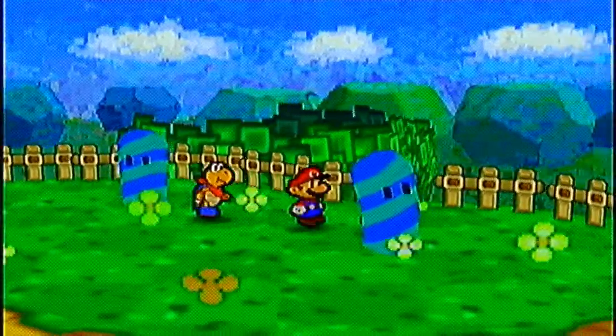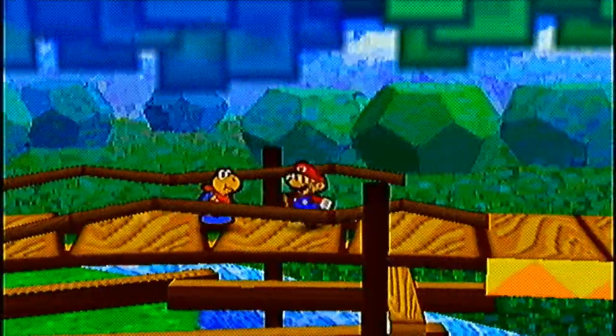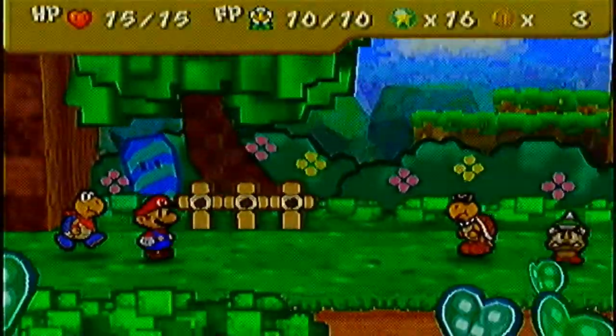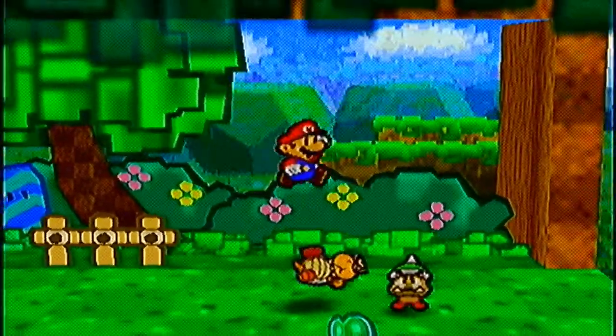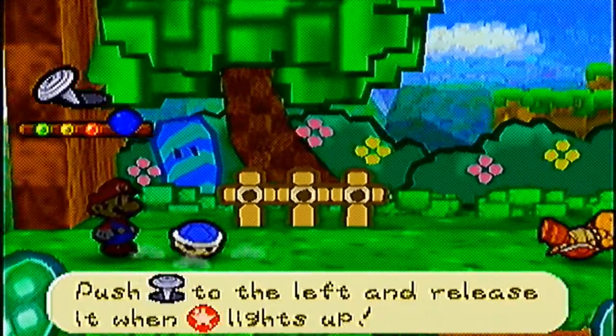Go around this one to get hearts. There's a Honey Syrup - five or eight FP recharge refill. Collect those coins and here's a battle - there's a Koopa Troopa. There we go, and a Spiky Goomba.